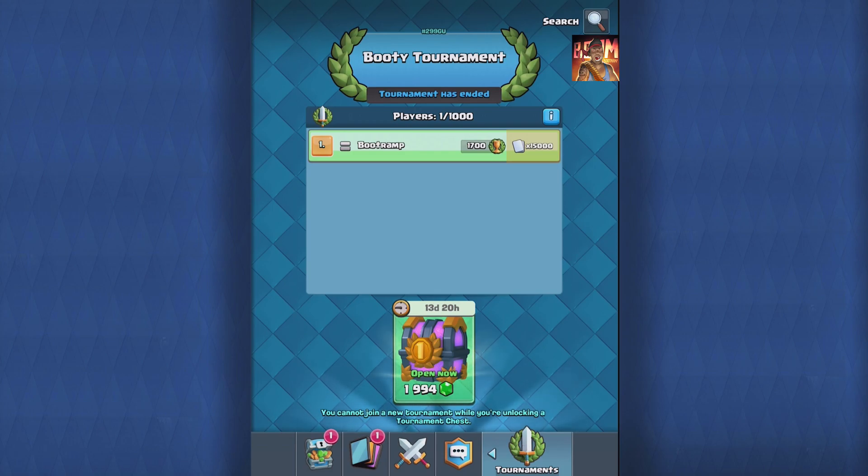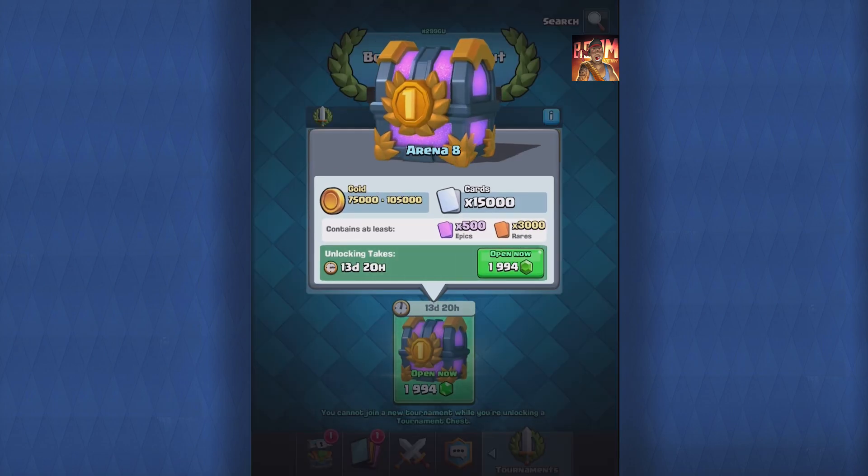So let's see what's inside here. Yeah, look at that — 15,000 cards, 500 epics, 3,000 rares, and a whole lot of gold. I would love to get one, that's for sure.